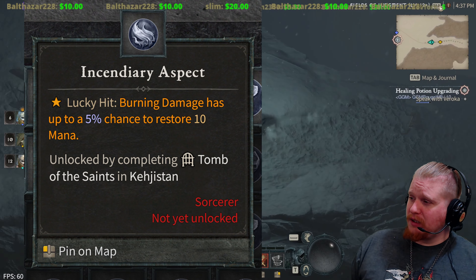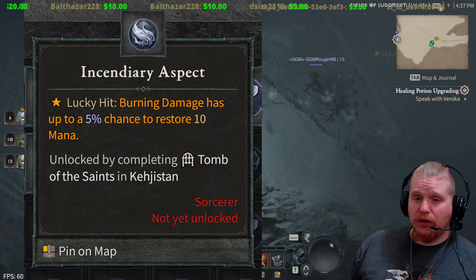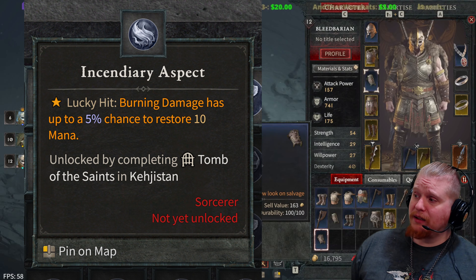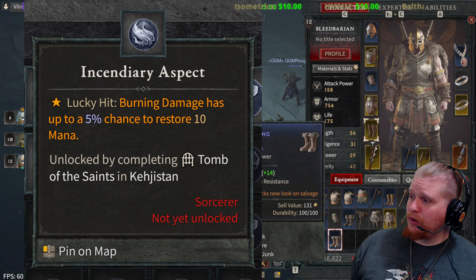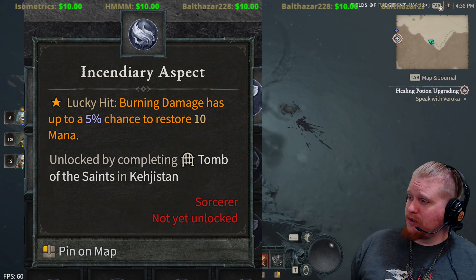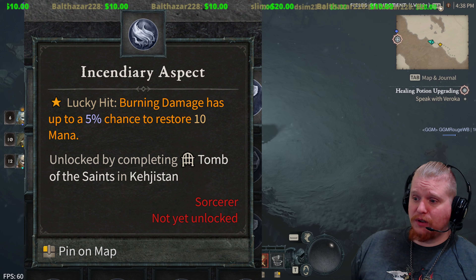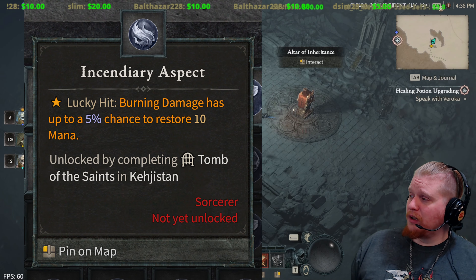Incendiary Aspect — lucky hit: burning damage has up to a 5% chance to restore 10 mana. That actually seems broken overpowered, because you can have like a million sources of burning damage on all nearby targets pulling your mana back in. That may be a component of the infinite mana sorceress build — if you've got enough sources of burning damage on targets, your mana would just be pouring back in even at a 5% chance, because there are so many different sources of burning damage that could proc on all of the targets.